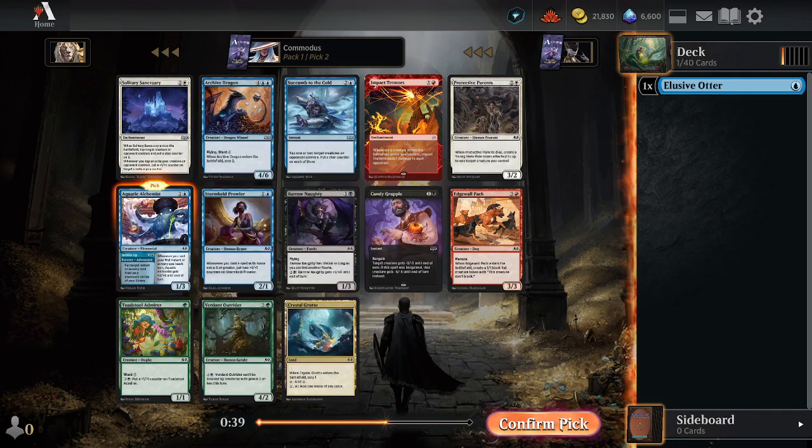We're mainly blue and then splashing other colors. So we might just put the Spider Food away for now. We'll keep the Titanic Growth and the Elusive Otter, obviously. Yeah, now we want to start hitting Mana Fixing. But we have a good base to the deck, so we want to be able to cast our spells. So we're going to take the Evolving Wilds.